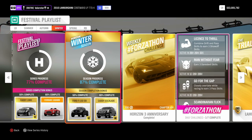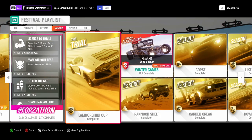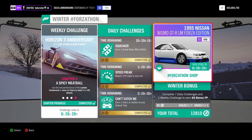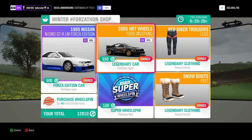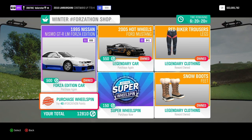Hey everyone, we are at the winter season in Series 14 and as usual I'm going to show you the weekly Forzathon challenges and also the cars that we use in the championships to win. First of all, let's have a look at the Forzathon shop. We have the Nissan Nismo Forza Edition, a Hot Wheels car, the Mustang, a few clothes, the Super Wheelspin, and the Wheelspin.